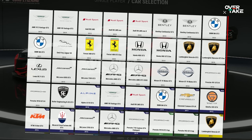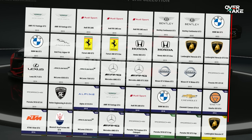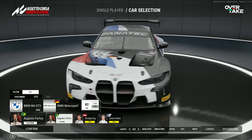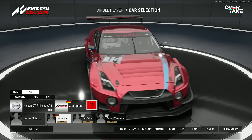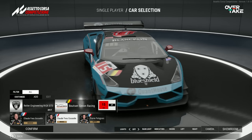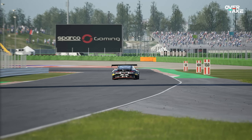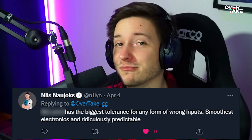Why do we love ACC so much? Because it grants us 26 different cars that all race in the same category. The only problem is that this overwhelming number can easily intimidate new drivers. What should you choose? What is a good first car to learn the ins and outs of the sim? Don't worry — here are the best 5 cars for beginners in Assetto Corsa Competizione.